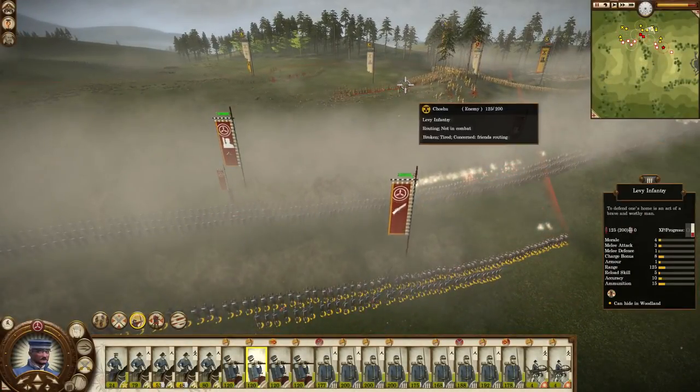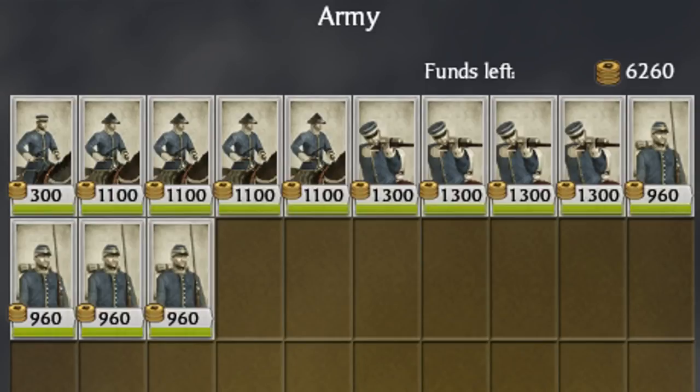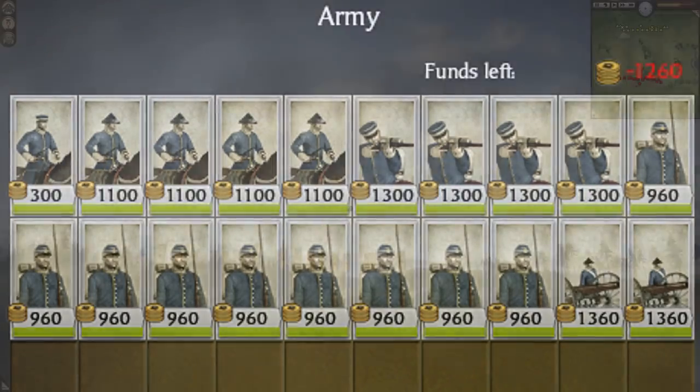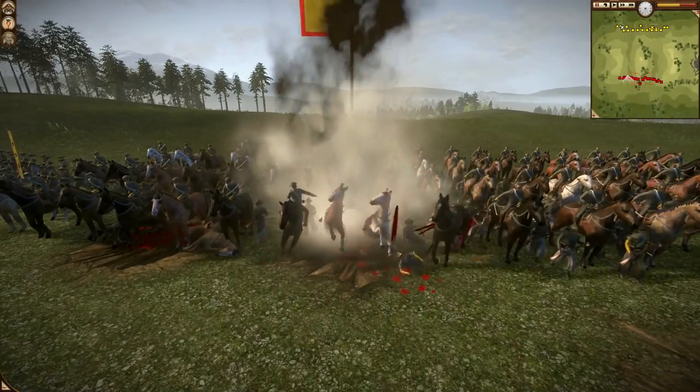Sprinkle a few of these in to weaken the enemy before they reach your main line, which consists of Imperial infantry - which can of course be switched out for Shogunate or Republican if you decide to switch allegiance. Finally, as always I throw in a couple of Armstrong guns, as these are just too important and too devastating not to take.